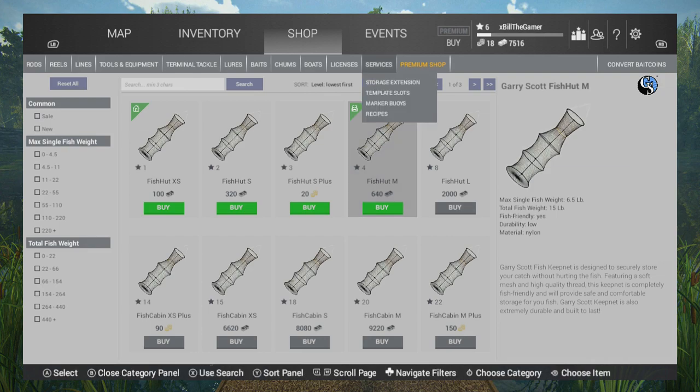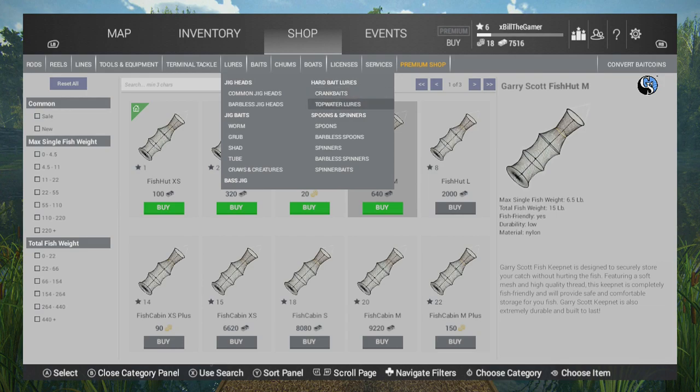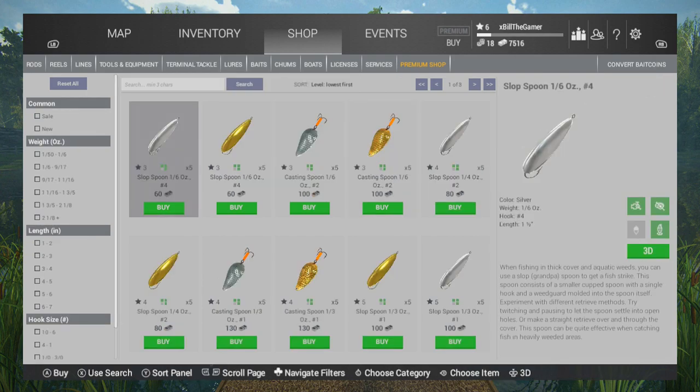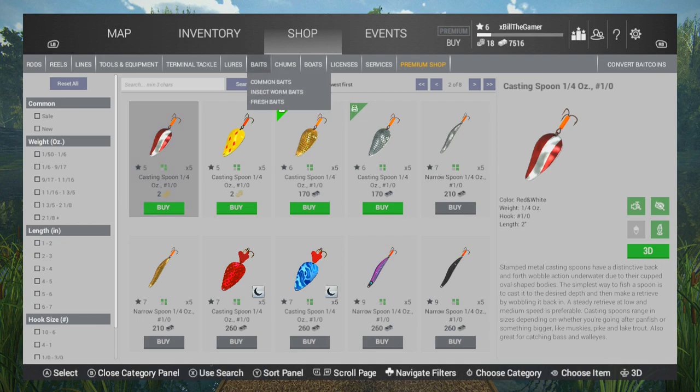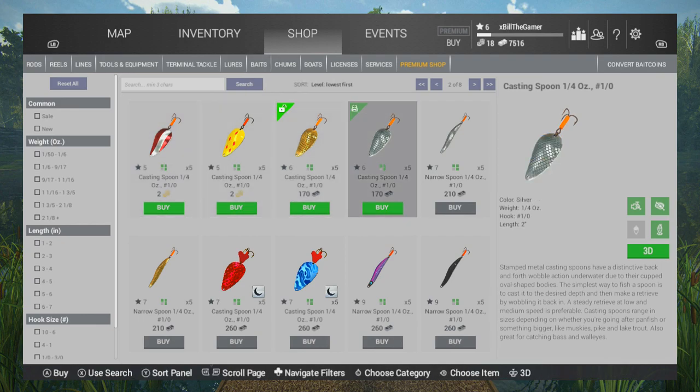We don't need anything from services, we don't need licenses from there — we're going to buy the one from the map screen. We don't need a boat, chum or bait. We're using a lure for this one and we're going to go into the spoons. Scrolling along the pages you can see it right there — the casting spoon quarter ounce. I've gone for the silver one because it's got a more natural look to it.